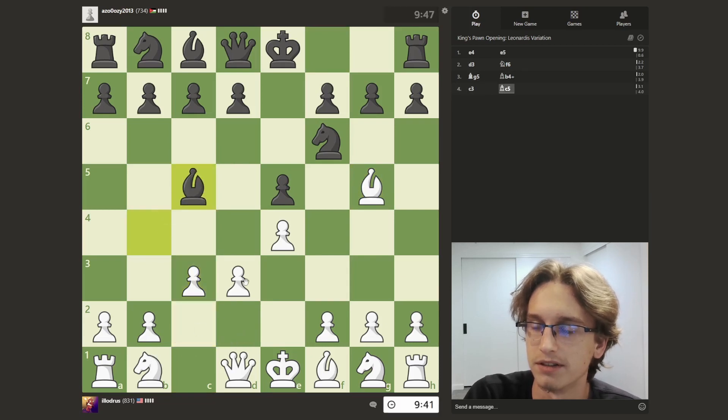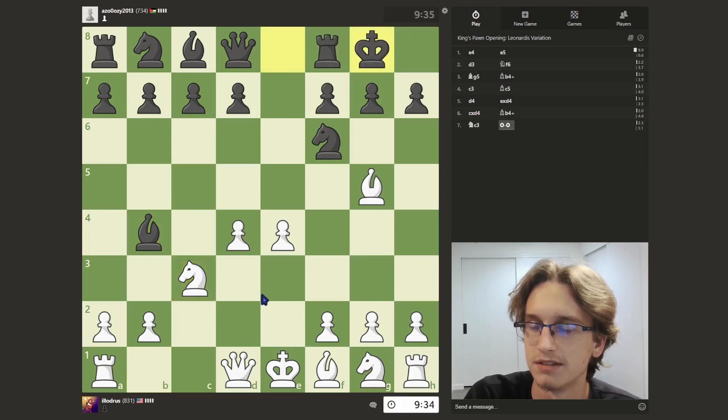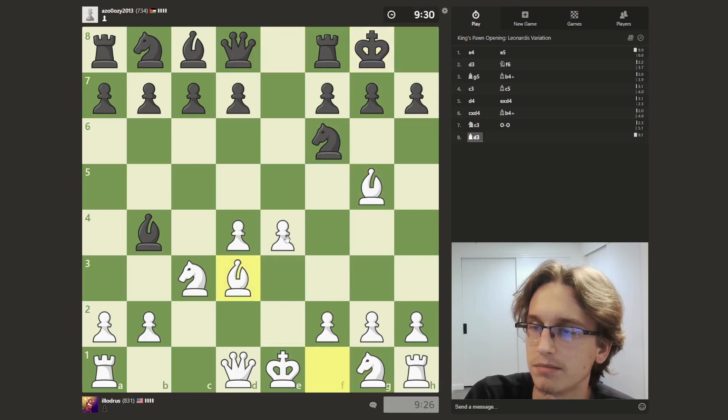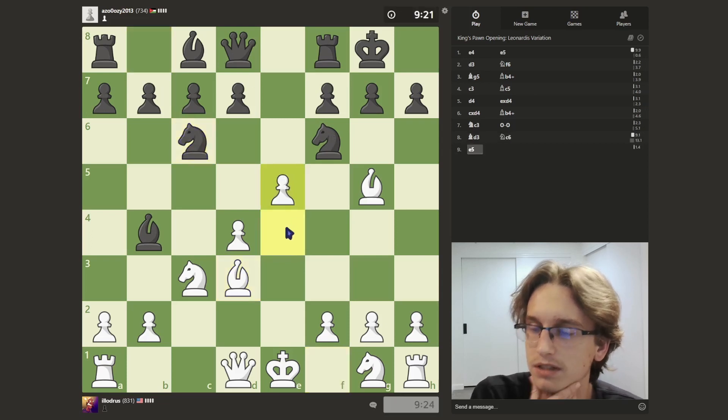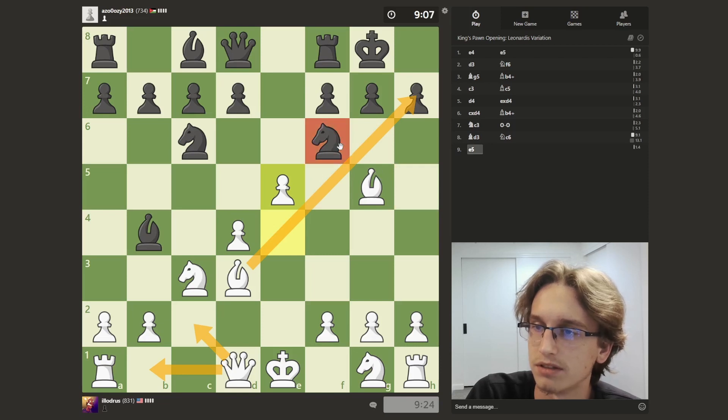Look at this, isn't it astounding? Wow, what a variation. Truly is something. So we push here, the knight's gotta move and the queen's in the way. We are giving up this pawn but that should be fine — maybe queen there so we have some ideas after the knight's gone.